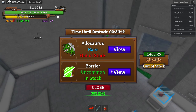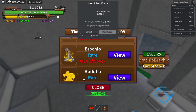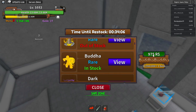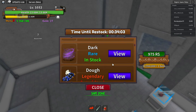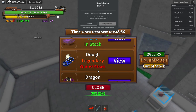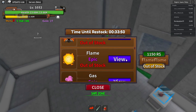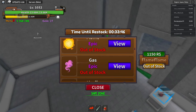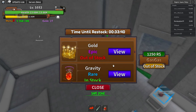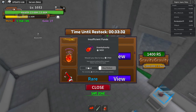Now click View on every single fruit that you want — starting with the ones you clicked on earlier. I don't need Bomb so I'm skipping that. I'm going to get every single Rare, Epic, and Legendary fruit. I'm not going to click on the common ones. Just click on every single fruit that you want the permanent version of.